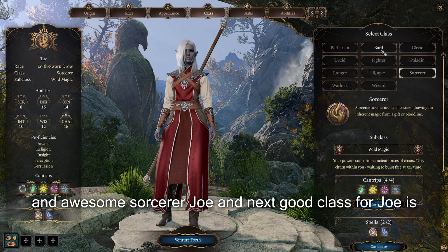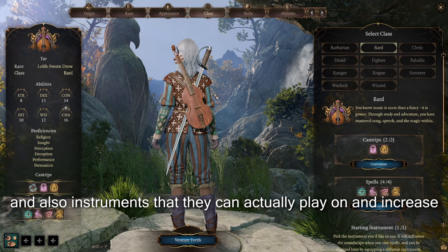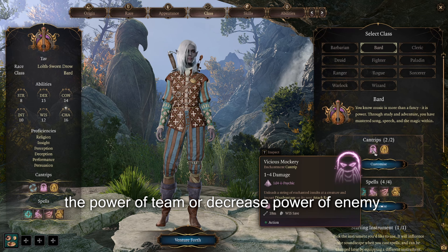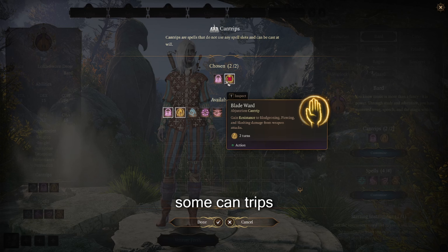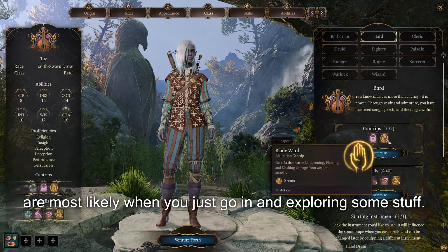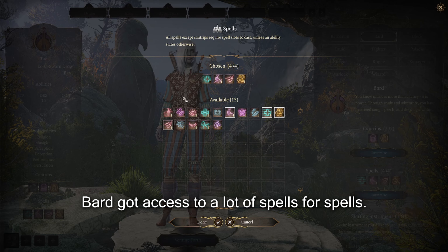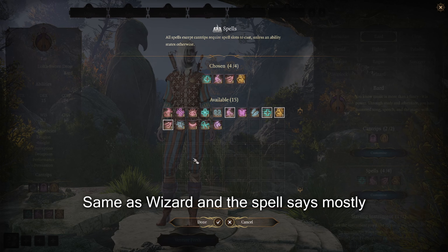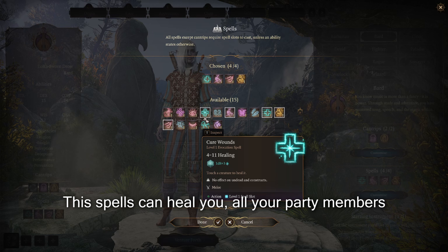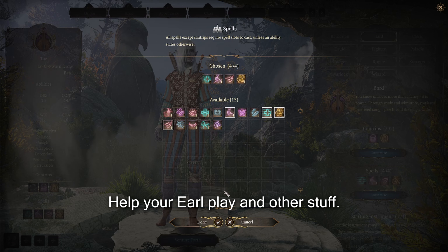The next good class for Drow is, of course, Bard. Bards use fine weapons and instruments that they can play to increase the power of their team or decrease the power of enemies. Bards come with two cantrips, which mostly help you in combat or while exploring. Bards also have access to a lot of spells — four spells, same as Wizard — mostly utility spells that can heal you or your party members, or do interesting things like Speak with Animals for roleplaying.